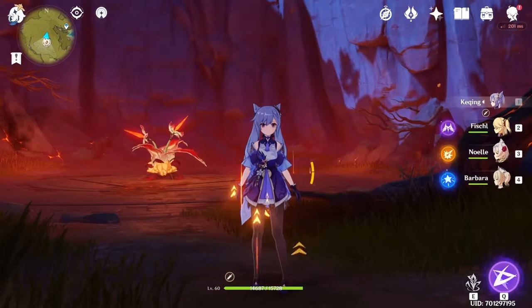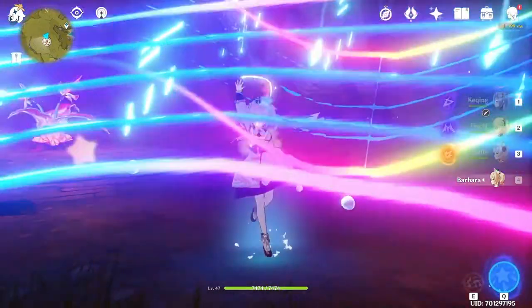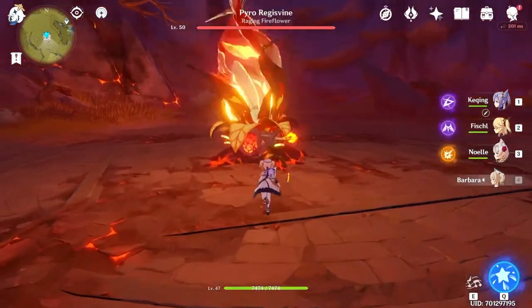Hey guys, welcome back to Genshin Impact. Today we're taking on the Pyro Regisvine, and this is how you do it. You need a water hero on your team, because you're going to need this to destroy the core on the boss so that you're able to actually do damage to his health bar.